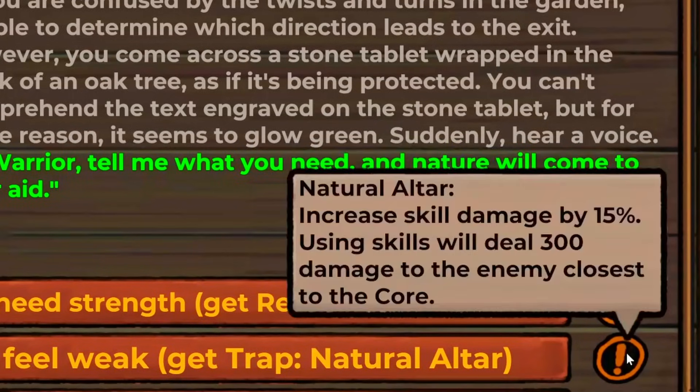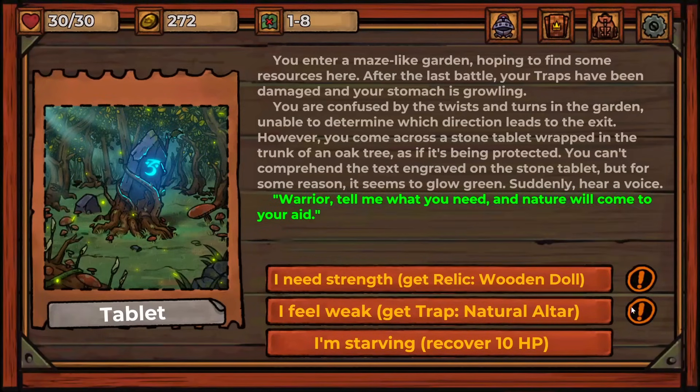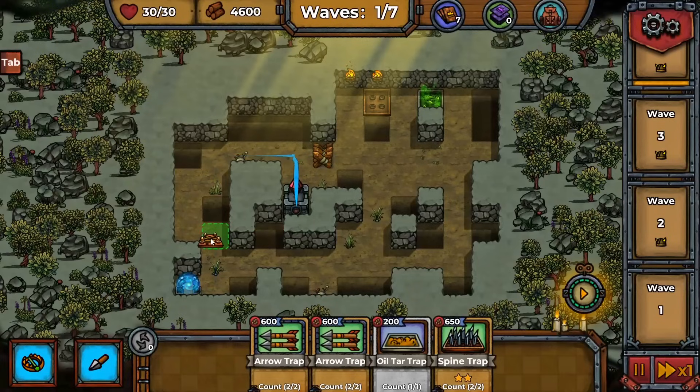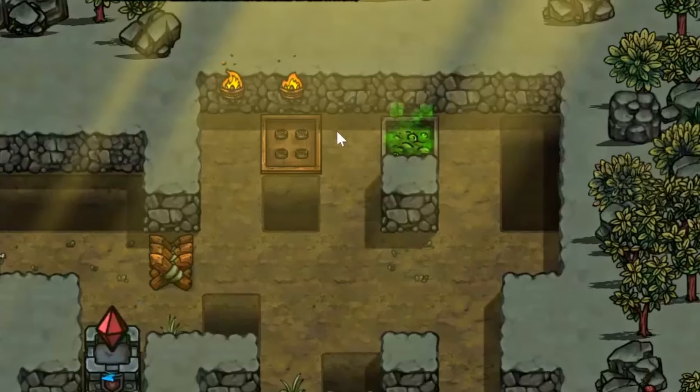The relic wooden doll prevents first-time damage, or we can increase skill damage by 15%. I'll take the natural altar. On to the next battle — this one has the crystal in the center of the map. We can stop that instantly so they have to take the long way. We can place one roadblock here so they take a longer path.